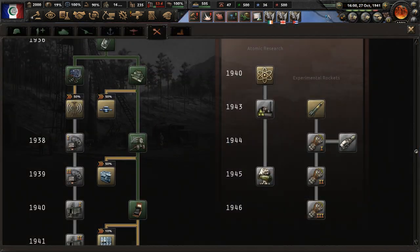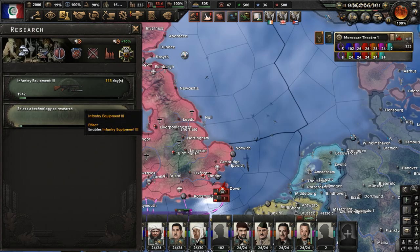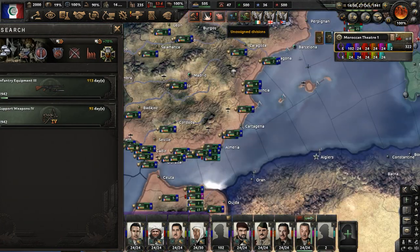We have two research slots available. Let's do Weapons 3 and also go for Support Weapons 4. That would be good.